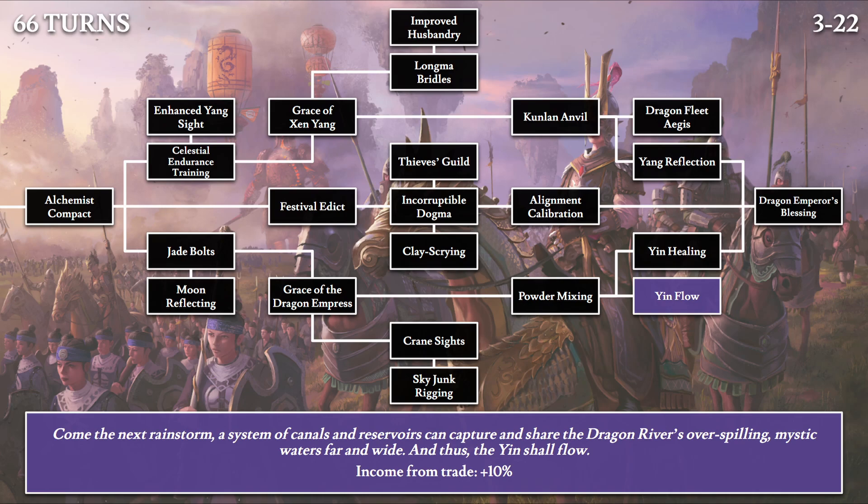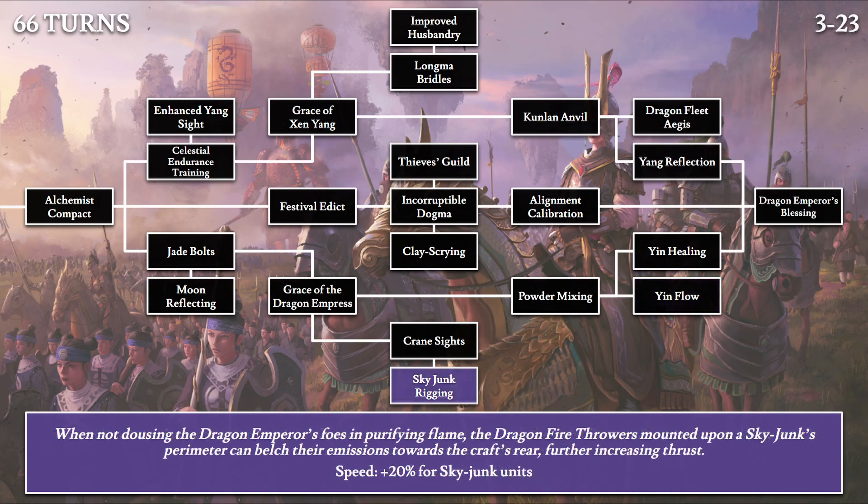Then Yin Flow: 'Come the next rainstorm, a system of canals and reservoirs can capture and share the dragon river's overflowing mystic water far and wide, and thus the yin shall flow.' This is related to trade — a 10% income increase. The element water is often associated with yin, with fire representing yang. Finally, Sky Junk Rigging: 'When not dousing the Dragon Emperor's foes in purifying fire, the dragon fire throwers mounted upon a sky junk's perimeter can belch their emissions towards the craft's rear, further increasing thrust.' Basically firing backwards to move faster, giving 20% speed for sky junk units — much needed as they're fairly slow and can get overwhelmed by cheap flying units.